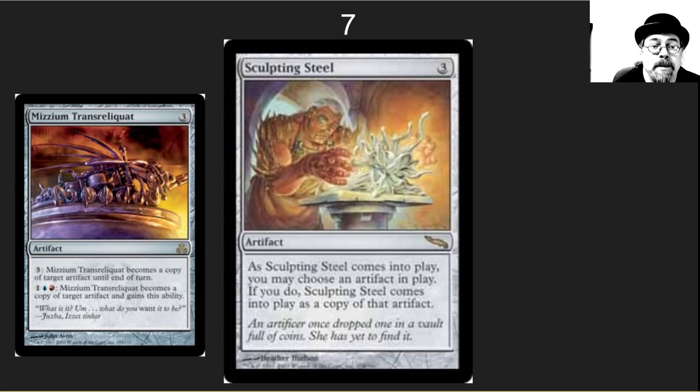The number 7 spot is Sculpting Steel, with an honorable mention to Mimic Vat. Both are great cards — wonderful ways to copy everything else on the list or a Wurmcoil Engine.